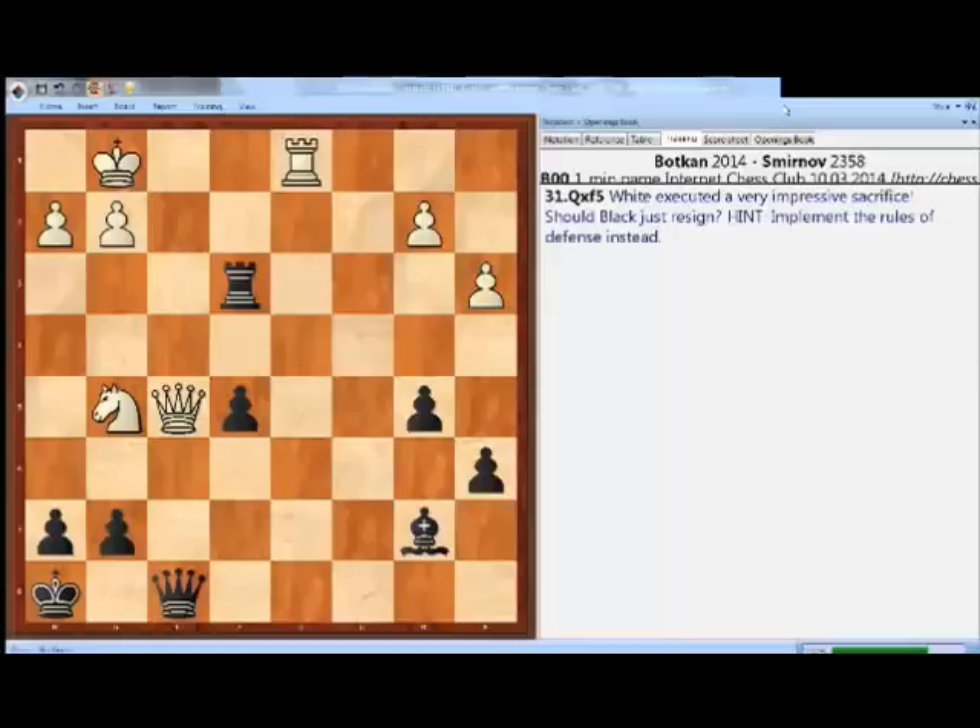White is sacrificing the queen and it makes a lot of sense. White is ready to either capture the queen or to play queen to h7, and if black tries to capture the queen then white would play rook to d8.